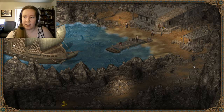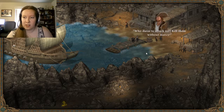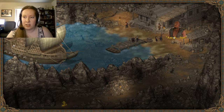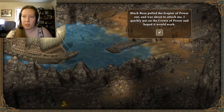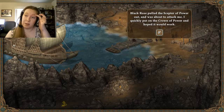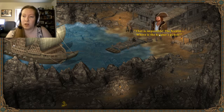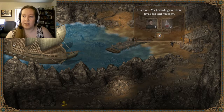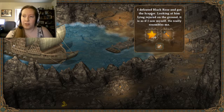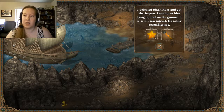Now, attack! Mercenaries are attacking. To arms! Who dares to attack us? Kill them without mercy. You cannot defeat me, I'll show you the power of the scepter. Black Rose pulled out the scepter of power. He was about to attack me quickly. I put on the crown of power and hoped it would work. It's impossible - the scepter, where's the scepter's power? It's over. I defeated Black Rose and got the scepter. Looking at him lying injured on the ground as if I saw myself - he really does resemble me.